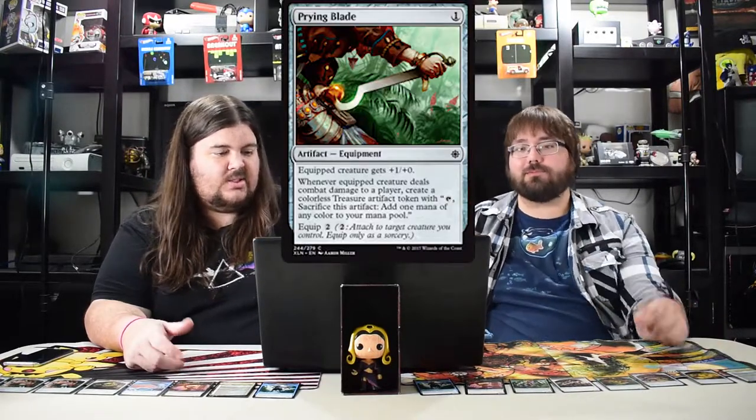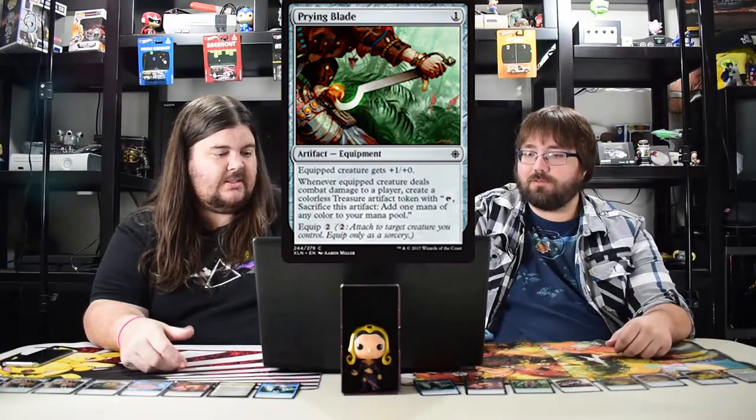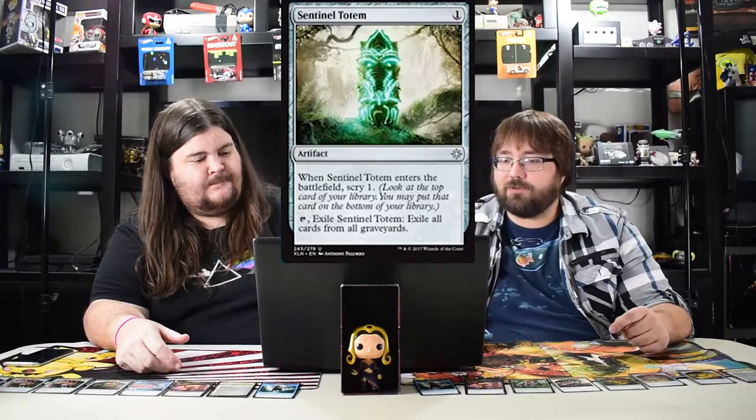Prying Blade — it's just an equipment. Equipped creature gets plus one plus one and when it deals combat damage you create a treasure. It's okay — not great, but okay. Good in limited. Sentinel Totem costs one — enters the battlefield with scry, and tap to exile all cards from all graveyards. Definitely going to be a standard sideboard staple.